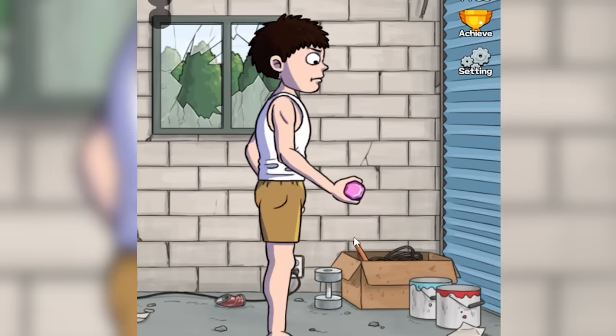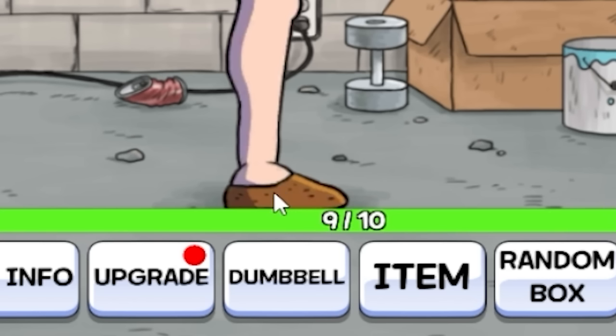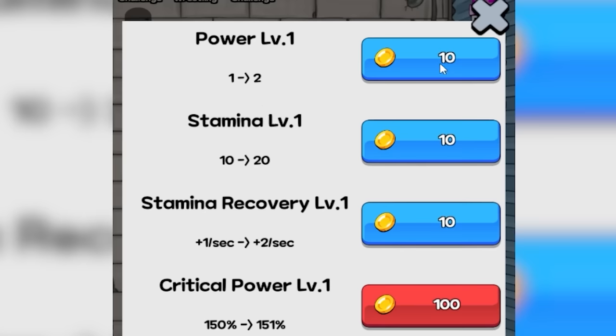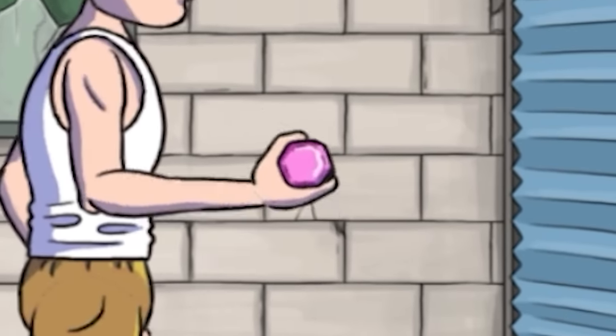Today we're going to make this viewer-sized individual much, much stronger — and we're going to do it while wearing potato shoes. In order to lift my adorable little dumbbell, I've got to click repeatedly. As I do that, I'm going to level up my strength and also earn money. I can use that money to buy more power, which is going to make the lifting action that much quicker.